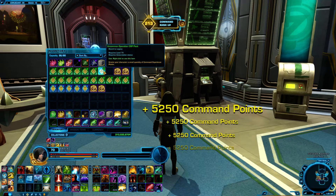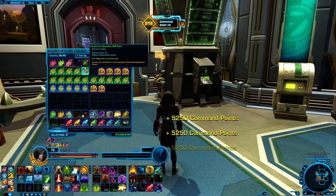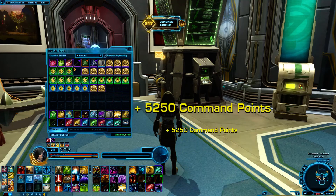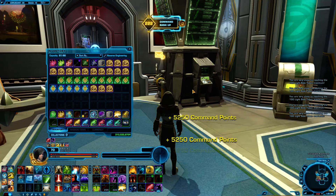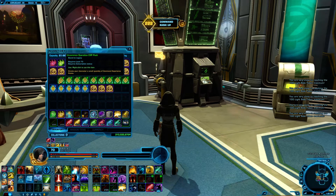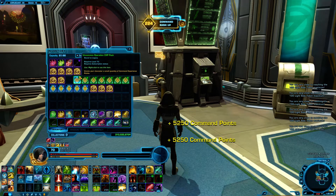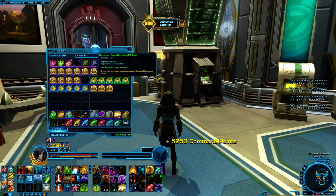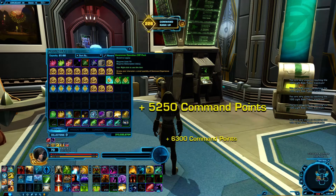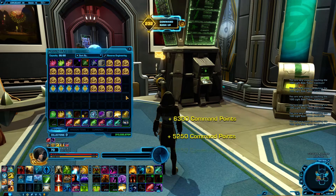But my gunslinger — I've been focusing on getting her gear with the PvP token commendations, so I'm not really worried about her command rank because it wouldn't really be useful. But my sage, I do want to have him at command rank 300, and after that point I might start opening them on — I guess it doesn't really matter what character I do then. I guess shadow, but...